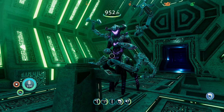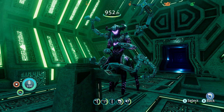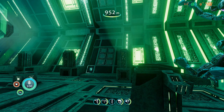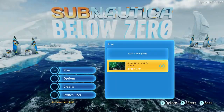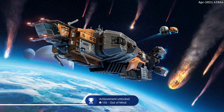Now we're good — pause the game, save, and quit. Load your save, go back into the game, and as it's loading it's going to pop the achievement: Out of Mind.